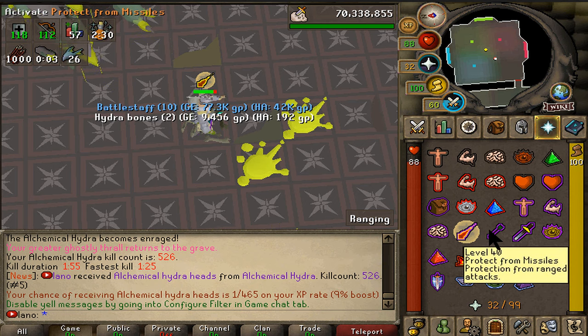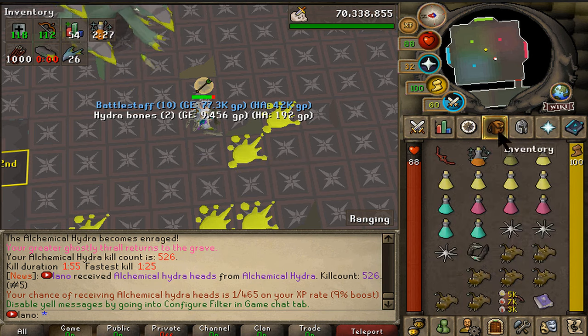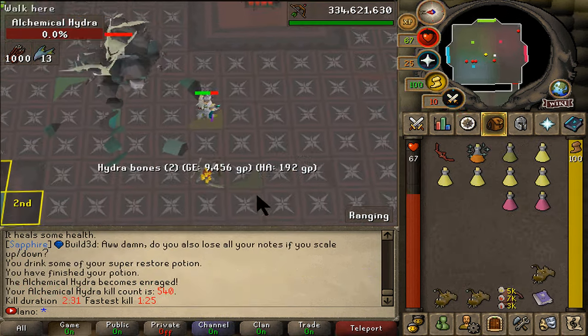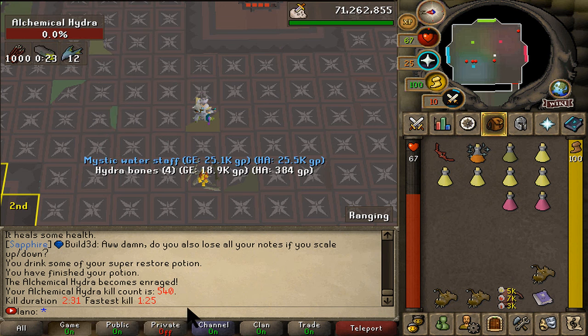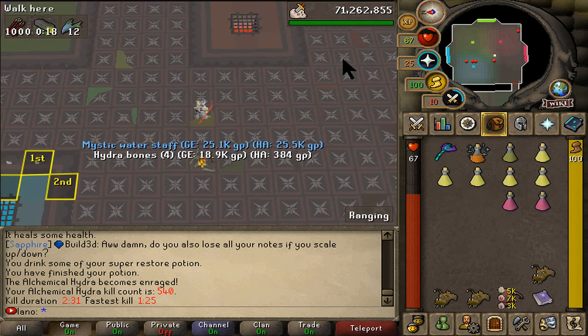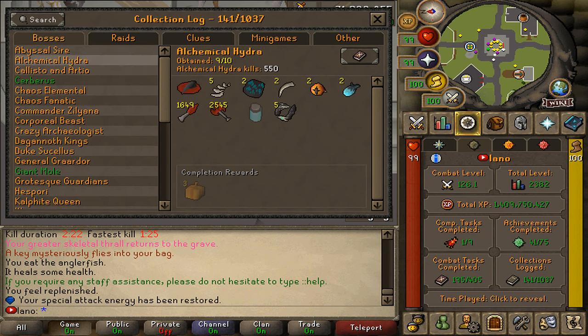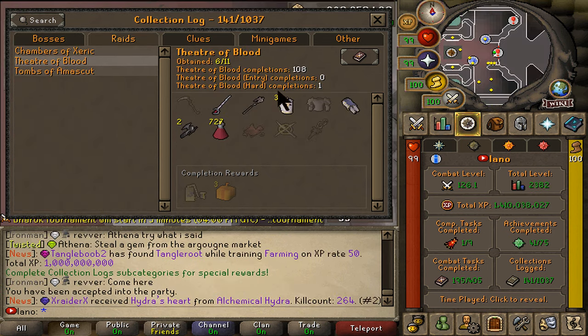We'll keep going until we reach our goal. KC 540 out of the way — no drops lately, though it was raining drops in the beginning. We're done with the Alchemical Hydra grind at 550 KC — still no jar. Look at all the duplicates — I don't even know the word for getting the same drop five times. Now let's start some ToB grinds. Our collection log is at 108 entries, still missing quite a few drops.